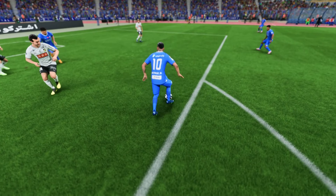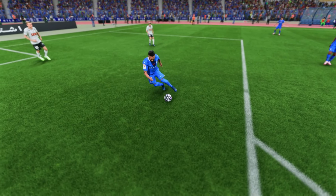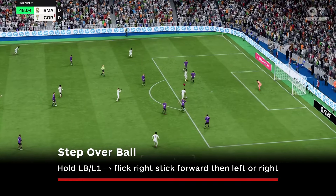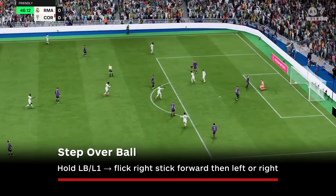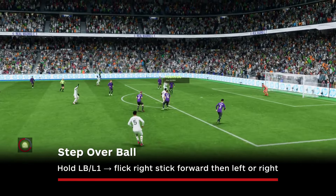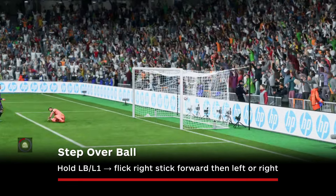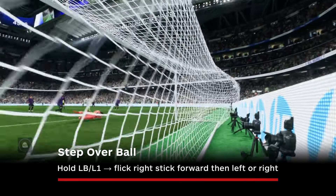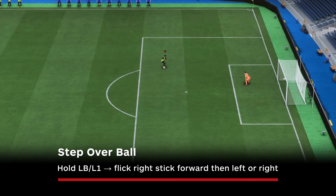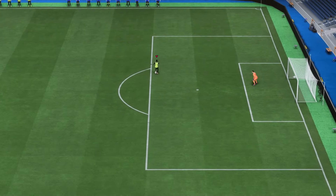Now we move into four-star skills, which means many players in FC 25 won't be adept at performing these. The step over ball skill move lets you change directions with some pace, potentially opening up space for a finesse shot to the corner of the goal from the top of the box. It can be a little slow to perform, but if you have a player with the finesse shot playstyle plus, you'll get some use out of this one. To perform it, hold LB/L1 and then flick the right stick forward and then left or right depending on the direction you want to go.